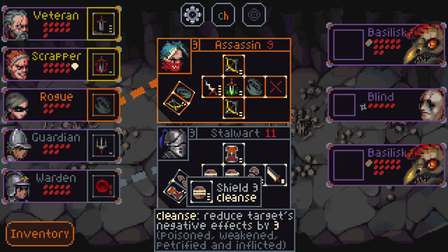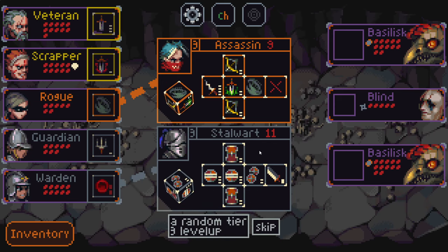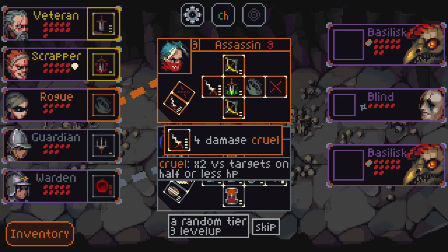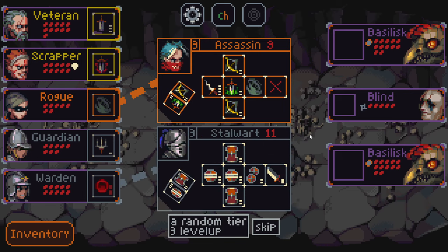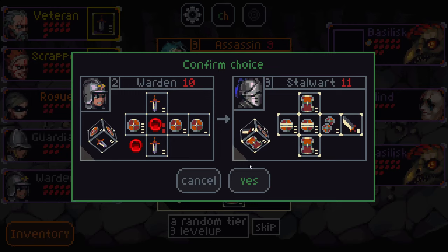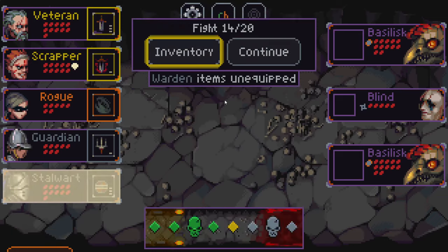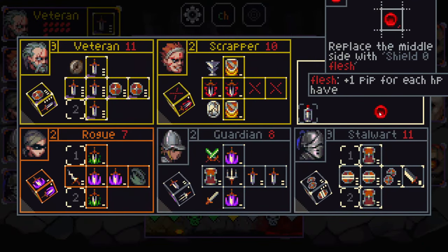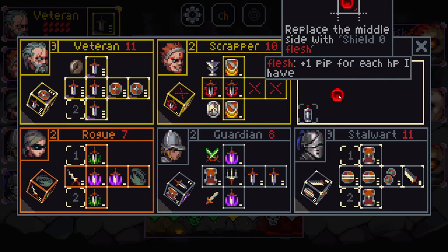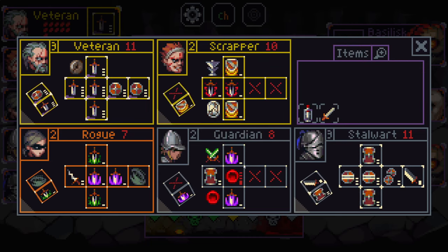We can either go for the stalwart, who has some cleanse, some shields, and a big-damage exert side; or the assassin, who has a big cruel side that can be like an eight-damage attack, with range and engage — a four-damage attack and two damage over time. I'm going to go for the stalwart because I actually really want this cleanse — we don't have any other access to getting rid of debuffs, so doing that sounds really good.